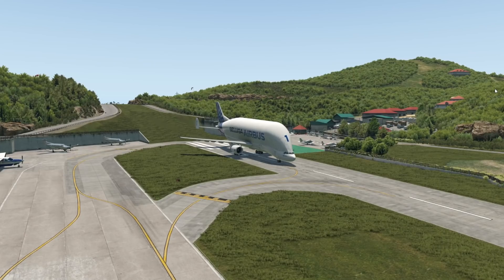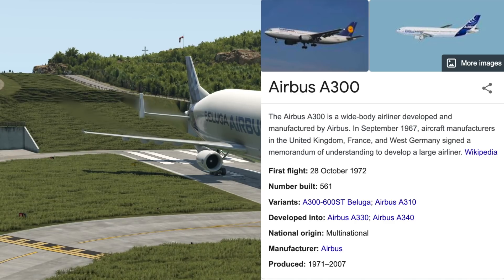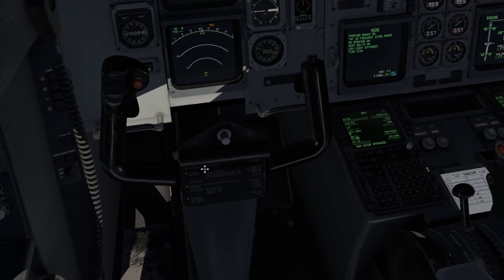A very interesting cargo plane. To describe the design, it's an Airbus A300 on steroids. This is a pretty classic Airbus cockpit — without a side stick or anything, this still has a yoke. Something you cannot find on any modern Airbus.